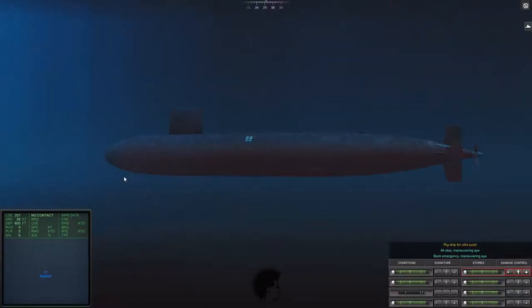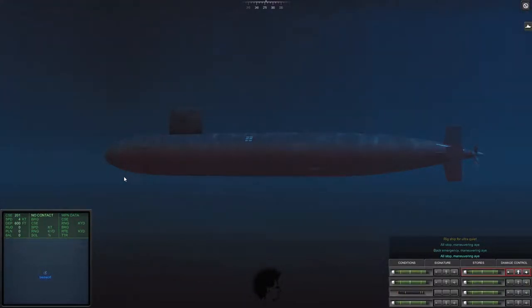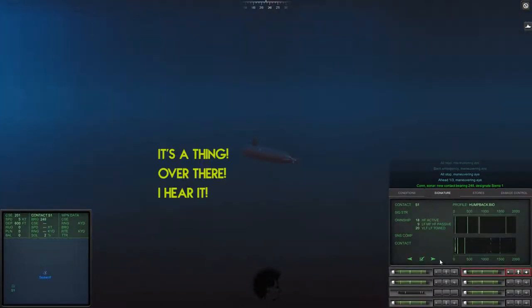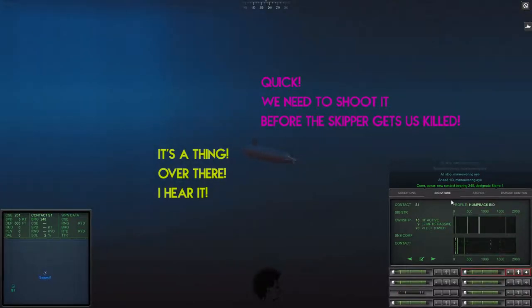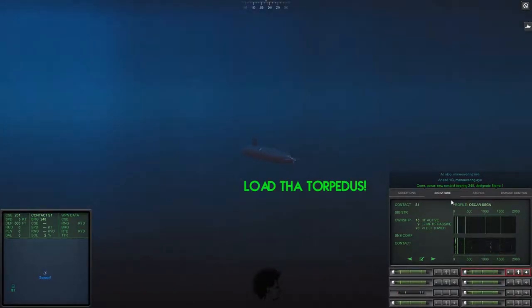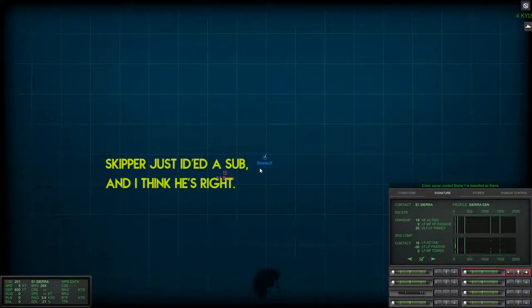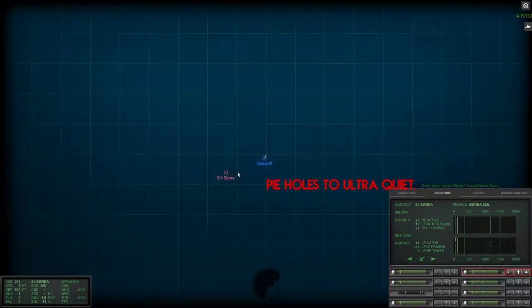We back off and bleed off speed so that the towed sonar works correctly. And immediately we get a target - that is a Sierra, is what that looks like to me. Target designated Sierra 1, slightly off to our starboard. I don't know why I said port last time - oh well, it happens.